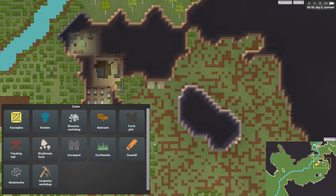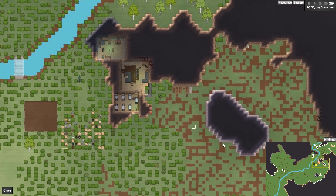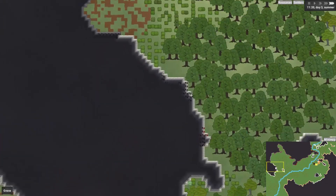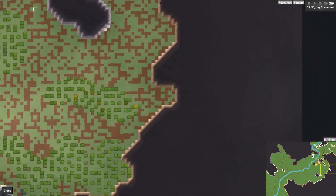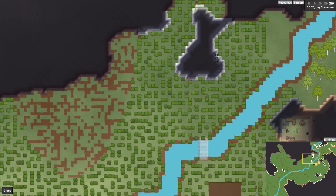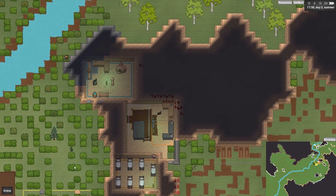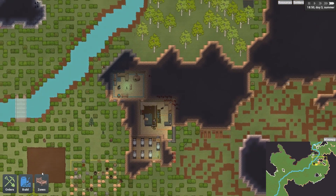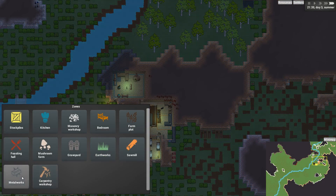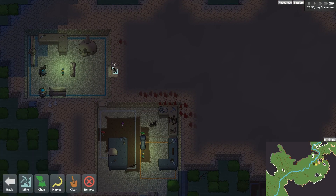A mushroom farm — I wonder if that needs to be indoors or under the mountain. It probably does. I think you have to go hunting for mushrooms in caves. We don't really have many caves on this map, though in some maps you get caves all over the shop. There might be some hidden, but in this one there isn't any obvious one, so we won't be able to go mushroom gathering any time soon. Let's not build that then. Metalworks — yes, let's make a metalworks. That could be very useful.